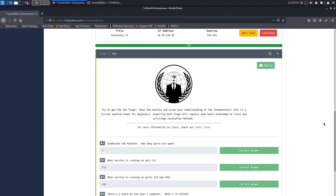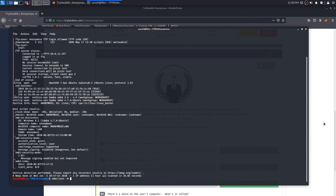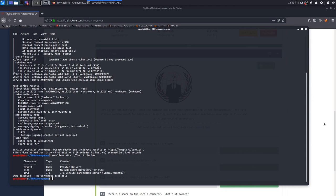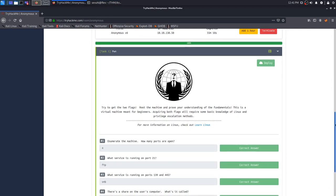Number four we start to dig a little deeper. It asks: there's a share on this user's computer, what is it called? We can run SMB client with the -N flag to tell it not to ask for a password, then list the share names supplying the IP address. This outputs all share names available to us anonymously. We see that the one that piques interest is "pics" - the print and IPC shares are pretty common on SMB, but "pics" obviously isn't a standard share name, so that's our answer for number four and our next target.